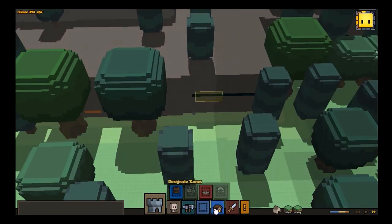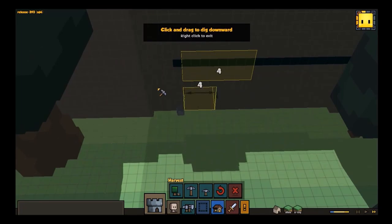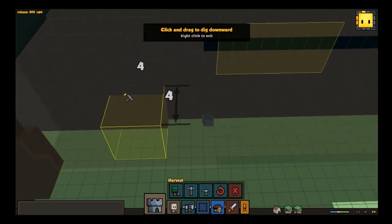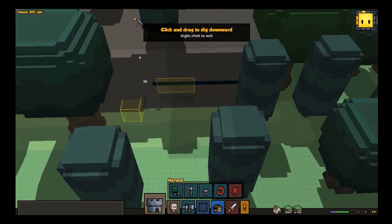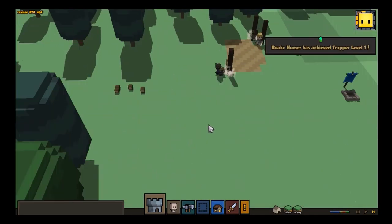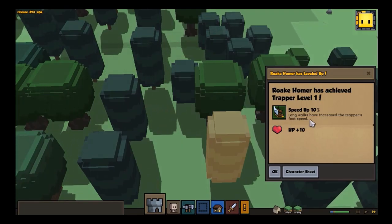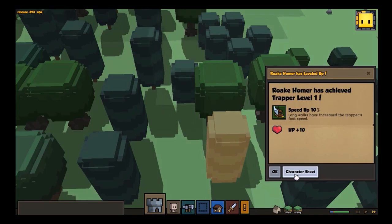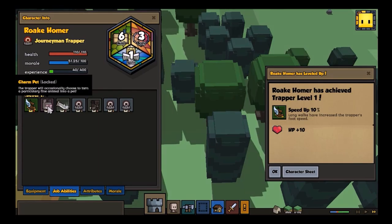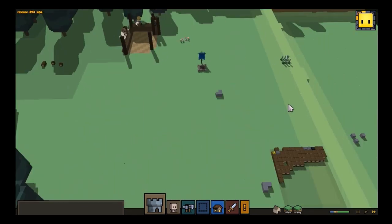Let's take a look at this mining shaft here. Let's take a look back at mining. There we go — that's the start of a cave. Rogue Hammer has achieved trapper level one. Long walks have increased the trapper's foot speed. Cool, actually — that's kind of nifty. Not going to lie, I'm fairly impressed.